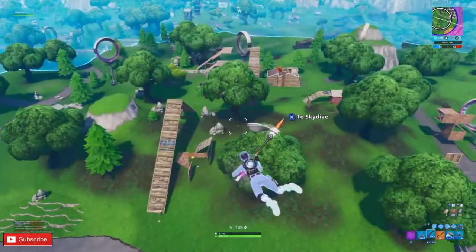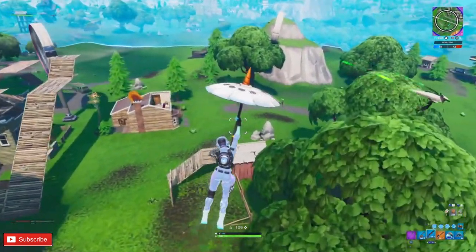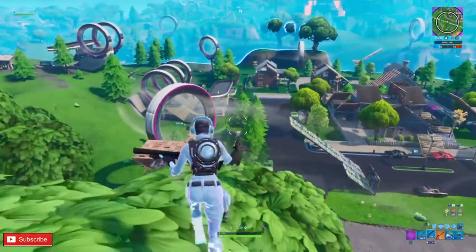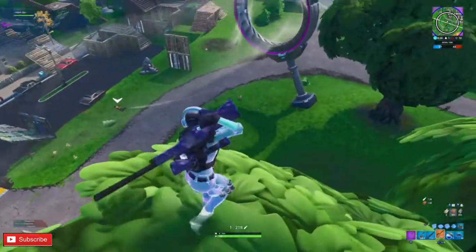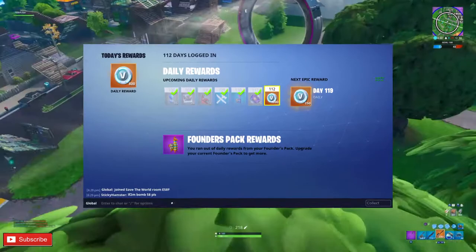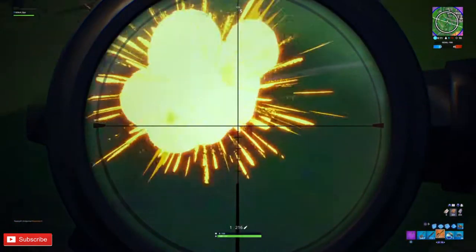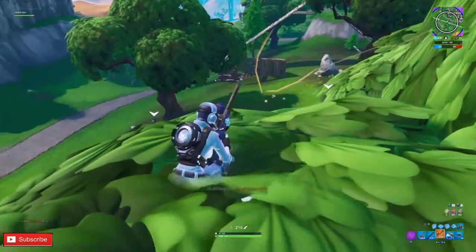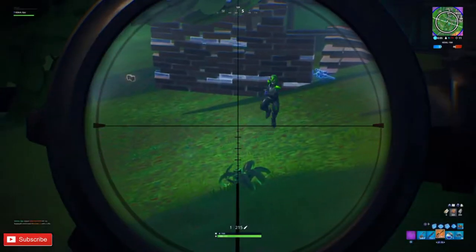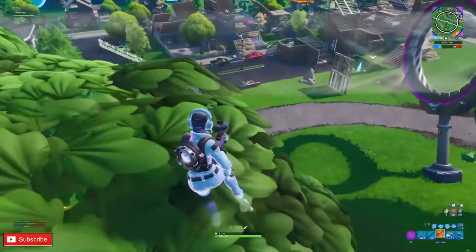With Save the World being free to everyone, you can earn V-bucks by playing it. There are two ways: first, simply sign in to Save the World and get your daily reward, which will sometimes be V-bucks. You collect the rewards, save the V-bucks, and purchase the battle pass.